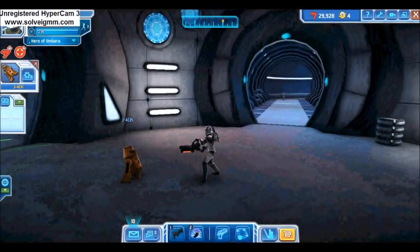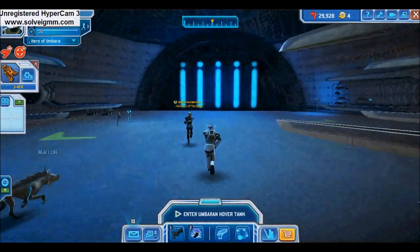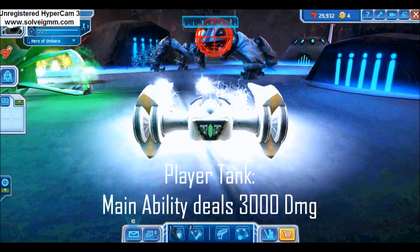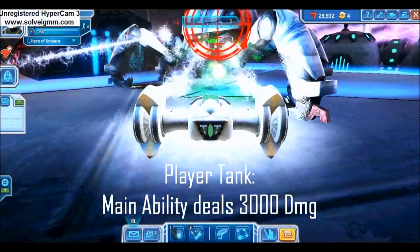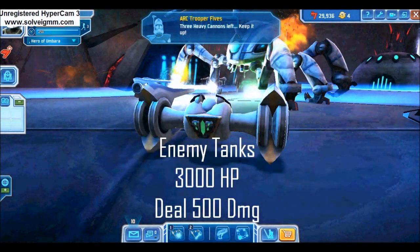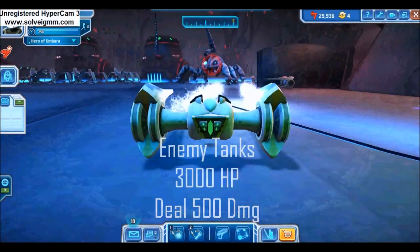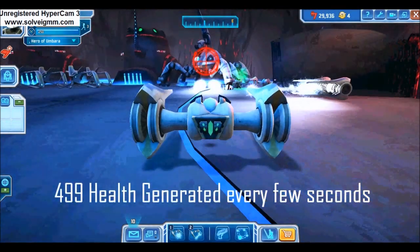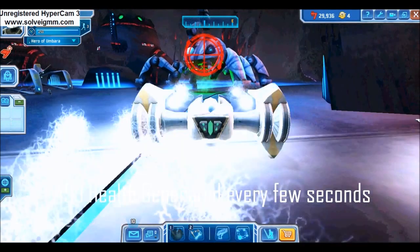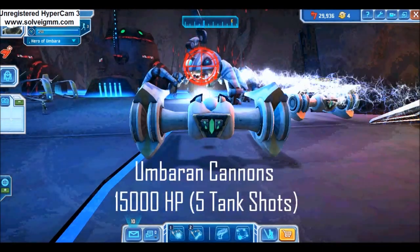The unique phase of this mission is a section where you will need to jump into an Umbaran tank and move through the Umbaran airfield. Inside the airfield, your tank deals 3000 damage per hit on other enemies. Enemy tanks can go down with one shot, but they also deal 500 damage. You will need to destroy four cannons to complete the mission; each cannon has 15,000 HP, which equals 5 tank shots.